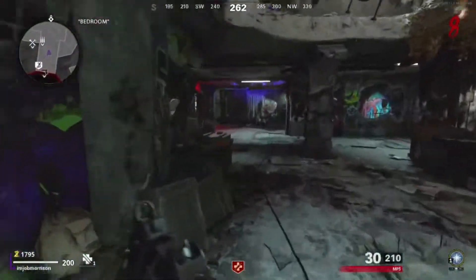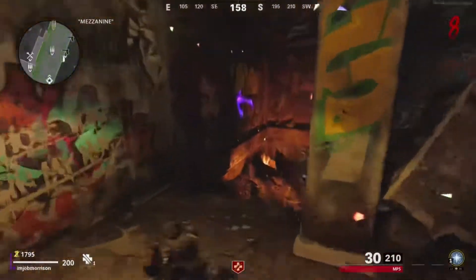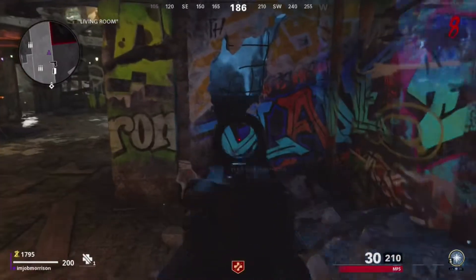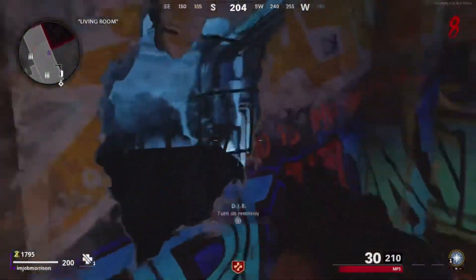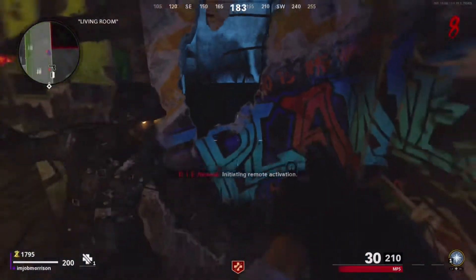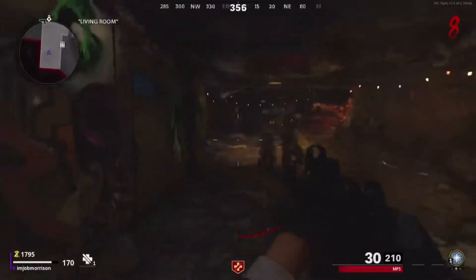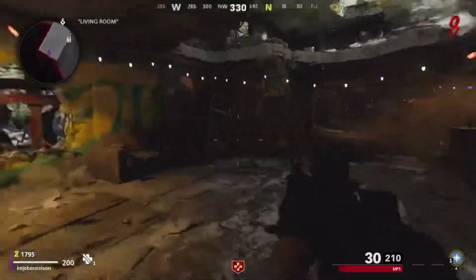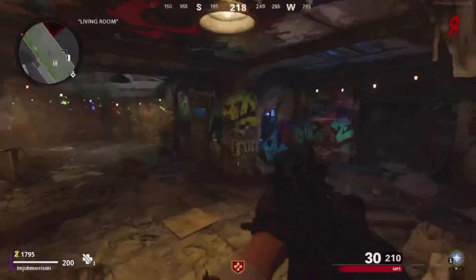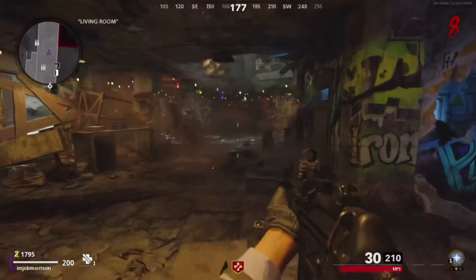Here's how to get the free wonder weapon. Do power, do Pack-a-Punch, kill the boss, get the part, take it there — and then you're going to get into spawn and go to this window. You can see there's electric and stuff, you kind of can't miss it. It says 'DIE — Turn On Remotely,' so we're going to turn that on, and as you can see it is now a suction device for zombies. It does not hurt you, so you can run through it freely.